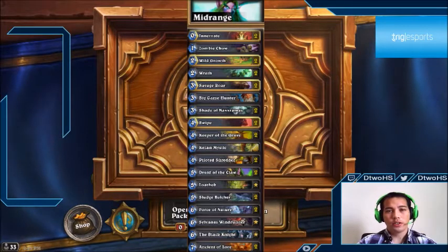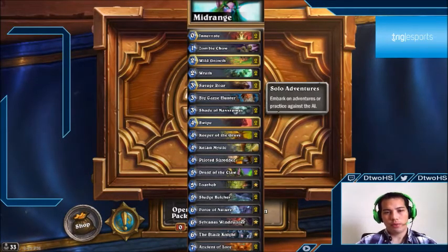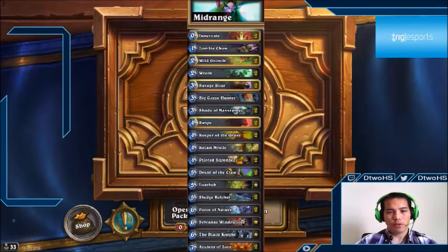To this day, people still run two Force of Nature and two Savage Roar, or one Force of Nature and two Savage Roar. Ramp druid is still alive but comes and goes, while mid-range has always been super popular and powerful — one of the most powerful decks about a year ago. The core of the deck remains the same: Keeper of the Grove, Force of Nature, Savage Roar, Wild Growth, Innervate, and Ancient of Lore.